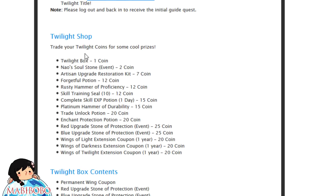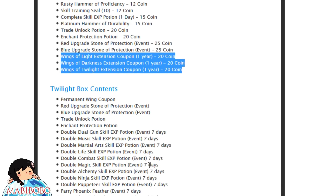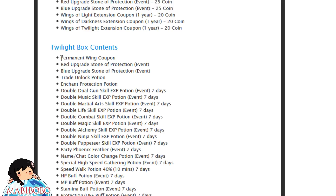Unfortunately those wings expire. You'll also get some twilight coins during this event, and unfortunately the shop is not available until much later, so you gotta wait. But you can get a twilight box which will give you some twilight box rewards, or you can turn in your coins for rewards here. There are some interesting rewards like the extension wing coupons that will extend it to a year. If you get the twilight box you have a chance of getting permanent wing coupons for your wings.